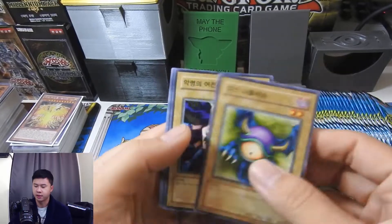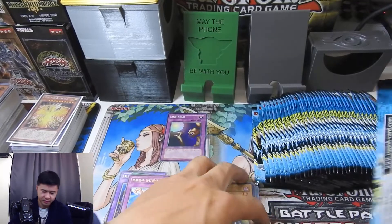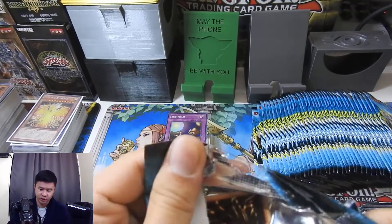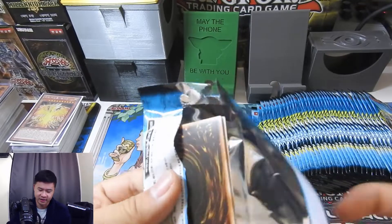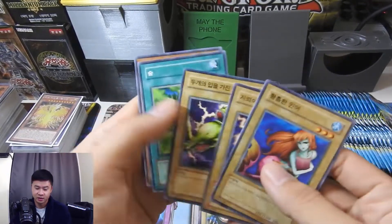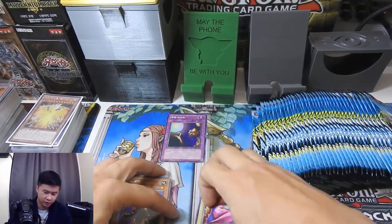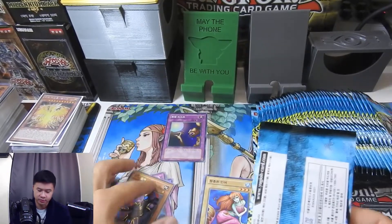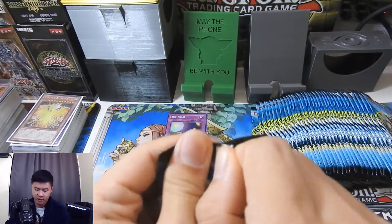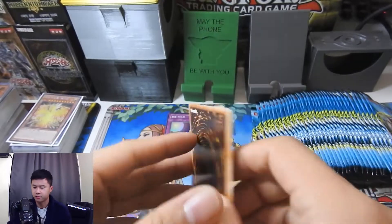Compared to some of the Duelist Road packs I've been opening, this is way less value — it's way more depressing until you hit a nice card. But Duelist Road, which we don't have here in the TCG, gives you like parallel secret rares for every pack, and it has the OG cards in it. It's just insane. I don't know why they don't do it here.